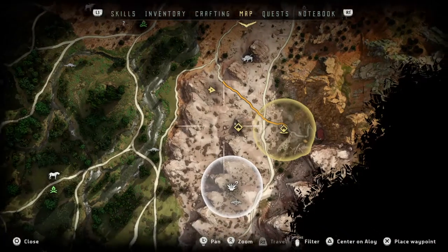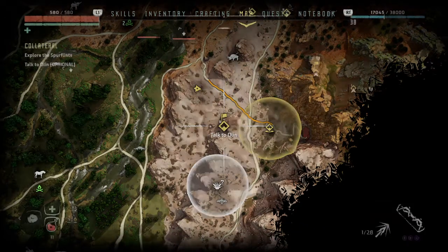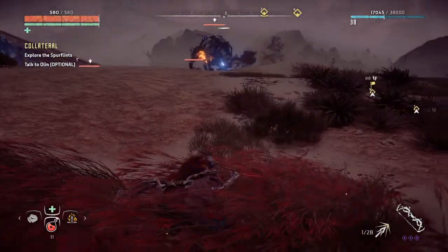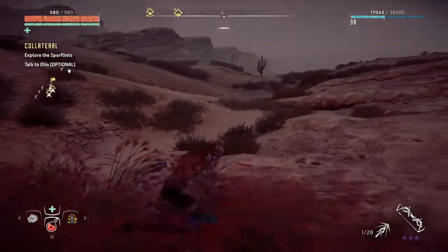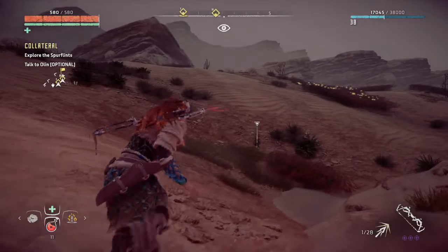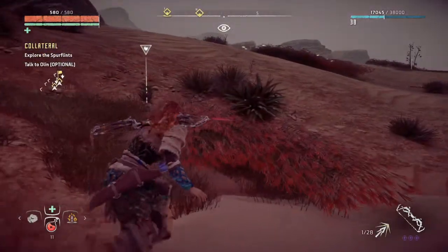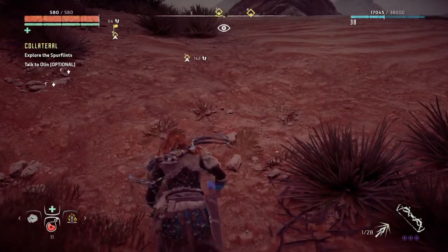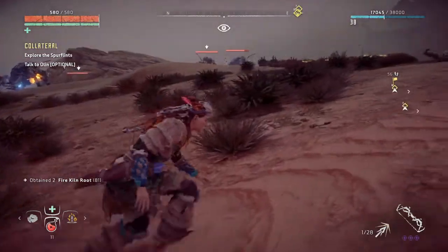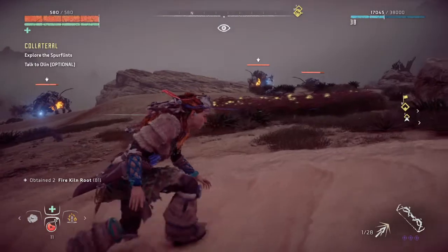Who's the closest — Olin? I can't tell. Let's just mark it that way I know. He's the one closest to the machine. Of course he is. Let's go this way. Is that a ravager over there? No, still the same guy. There's another one — let's keep an eye on him.